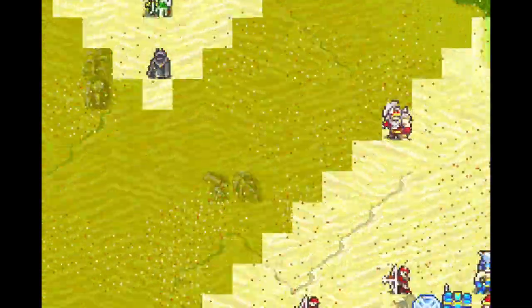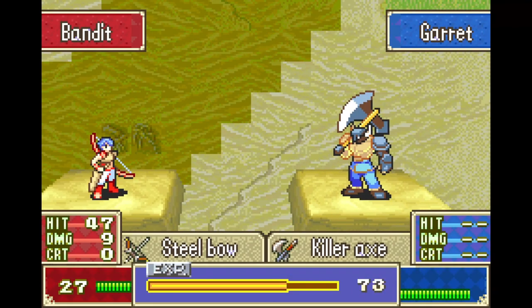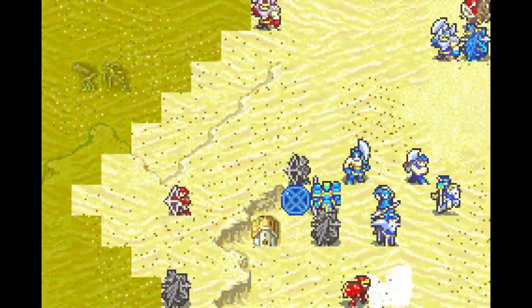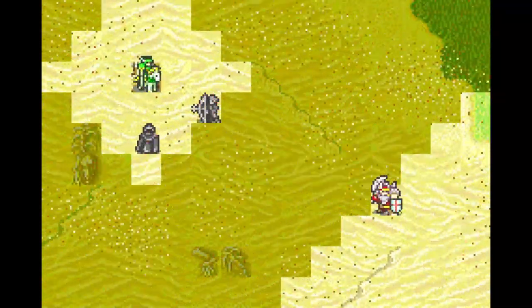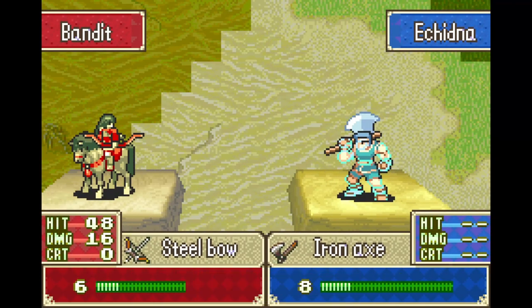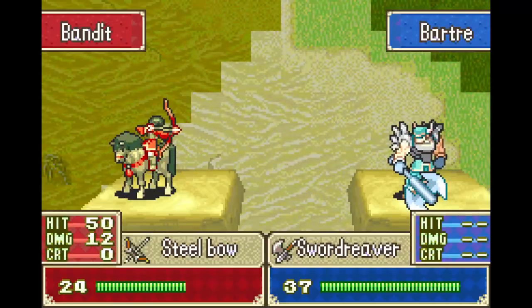No dark mages. Also, for some reason Garrett's palette did not translate over very well — he has like a glowing part on him. Oh wait — if Merlinus is gone you can't send treasure to the convoy. Shoot.